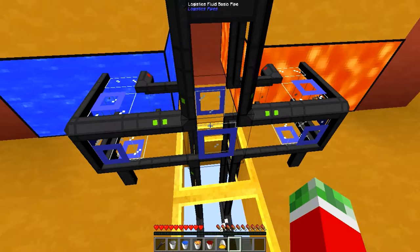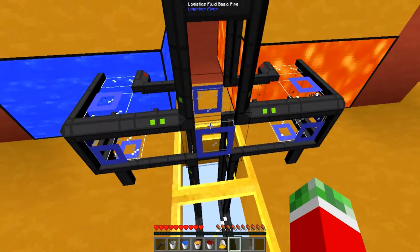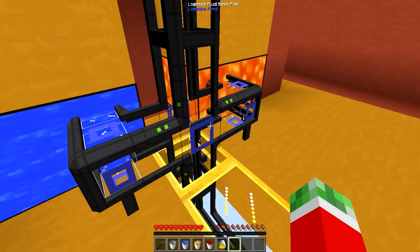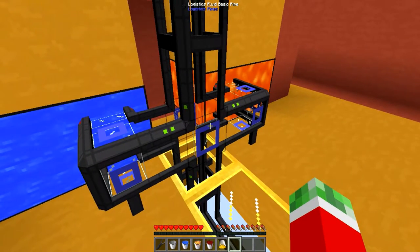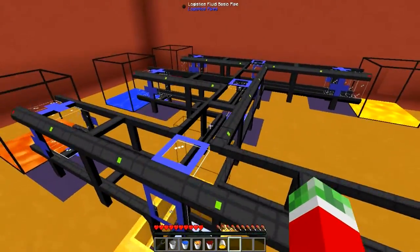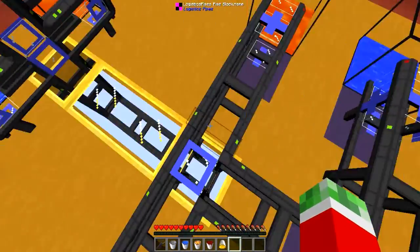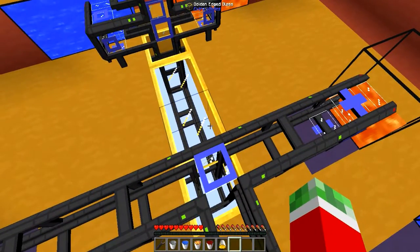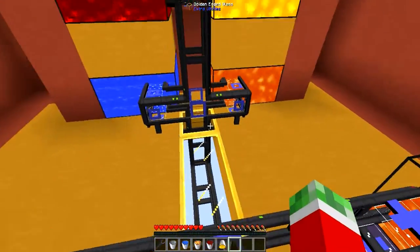Right here I got some logistics fluid basic pipes, which are pretty much an upgrade to the regular basic pipes. They make it a little bit easier to understand where you want to send fluids and where not. I believe they also handle fluids a little bit better than regular basic pipes, though both work.